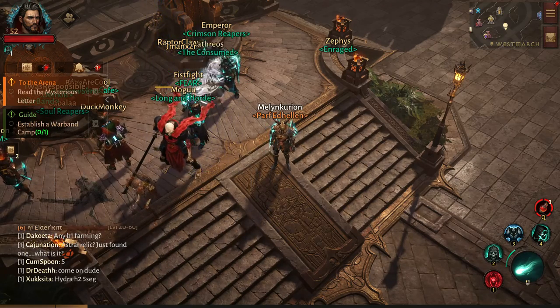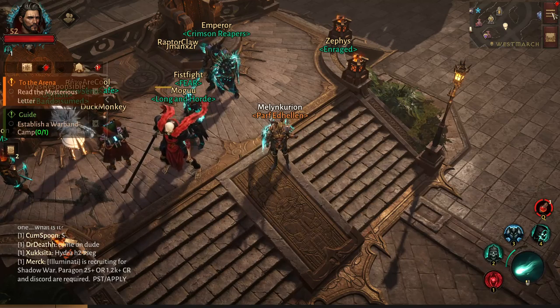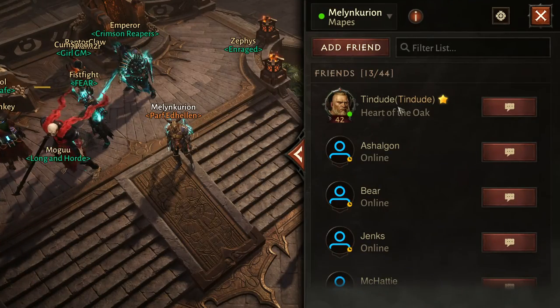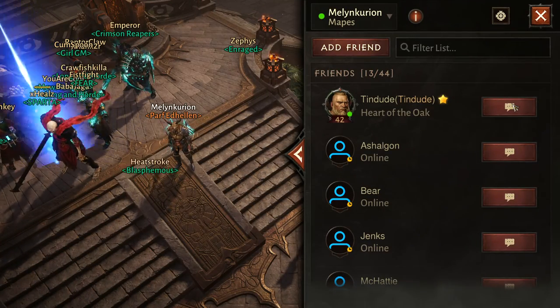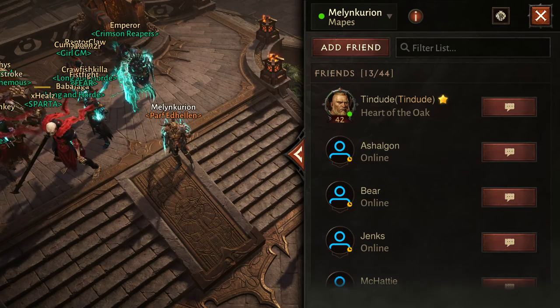The easiest way to send a message to a friend that is online is to click the three lines up here in the top right corner, and then go to Friends, find the friend, and hit Message. You can send them a message there, and it'll show up on them. It'll also show up if they respond.